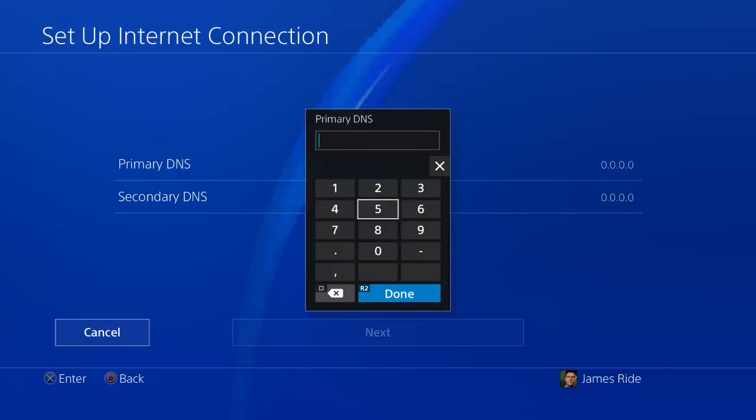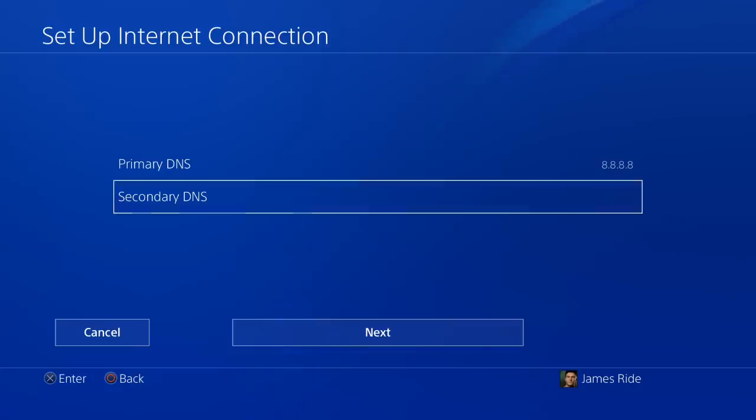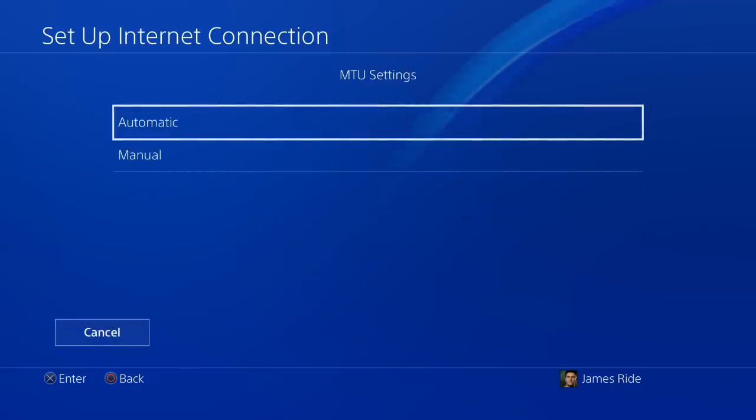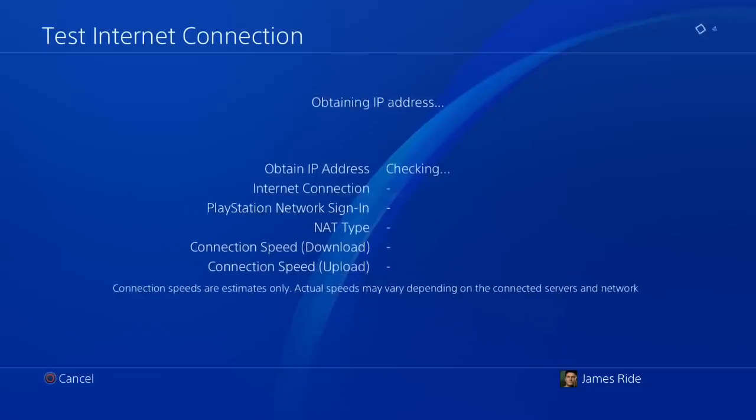You're going to be putting in the primary DNS, which is currently on the PlayStation servers at 0.0.0.0. You want to change this to the Google servers, which is 8.8.8.8, and then also set the secondary DNS to the exact same thing. This is going to increase your internet speed and decrease the ping in Fortnite.